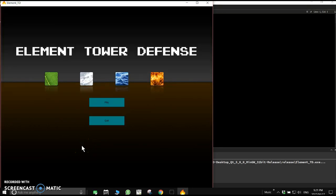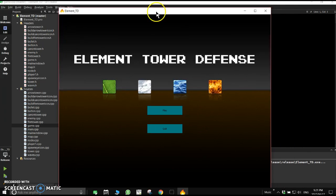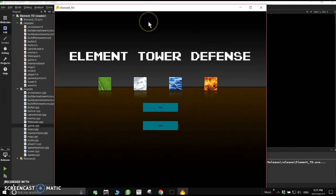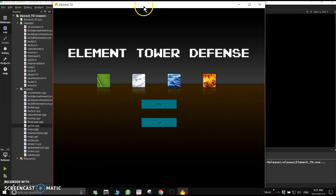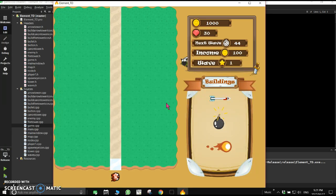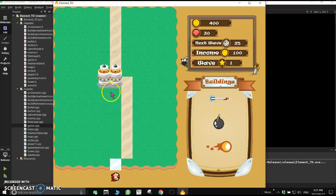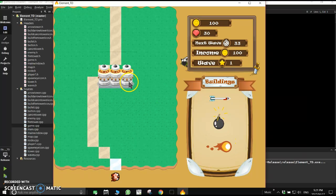Hello, this is my QT C++ tower defense game for my engineering module in object-oriented programming. It's not completed yet, but it's a normal tower defense game where you can place towers.